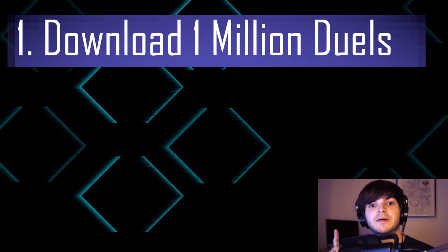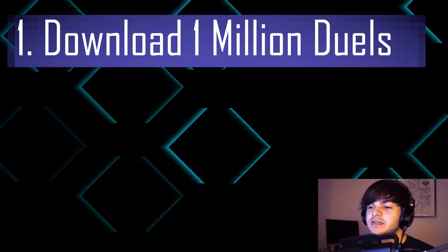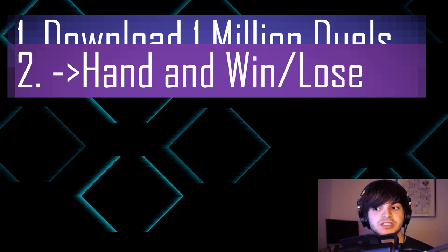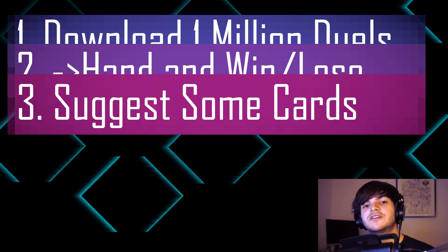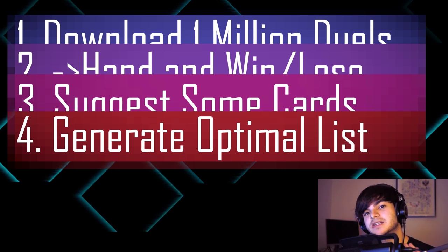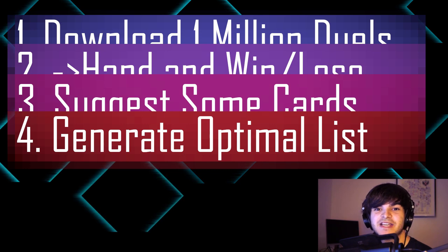The concept is pretty simple — there are a few steps. Number one, I'm going to grab a million duels from a popular but unofficial Yu-Gi-Oh simulator. Number two, I'll get my computer to strip out all of the starting hands and whether or not people won or lost those matches. Then number three, I'll give the computer an idea of what kind of cards I actually want to use. And then number four, the computer goes away and does everything on its own and I just sit back, relax, and enjoy my brand new decklist.